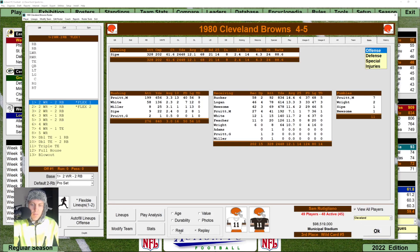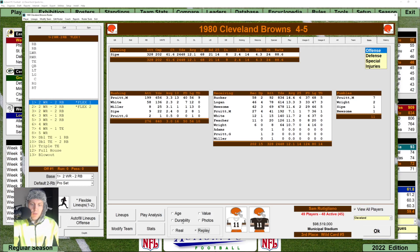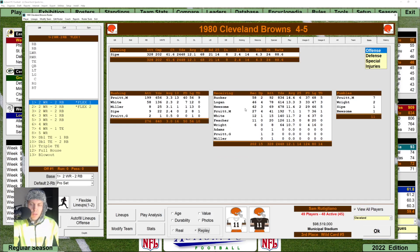We have the same problem with Pruitt getting so many runs. The other running backs and players aren't far off the pace. One of the problems is that the game statistics don't track how many times receivers were targeted, so even though Sipe's passing attempts are close to where they should be, all of the receivers — except maybe Mike Pruitt — are on pace to completely obliterate their stats. This is why we keep running into players who are overly fatigued even before they've been targeted at all in a game.